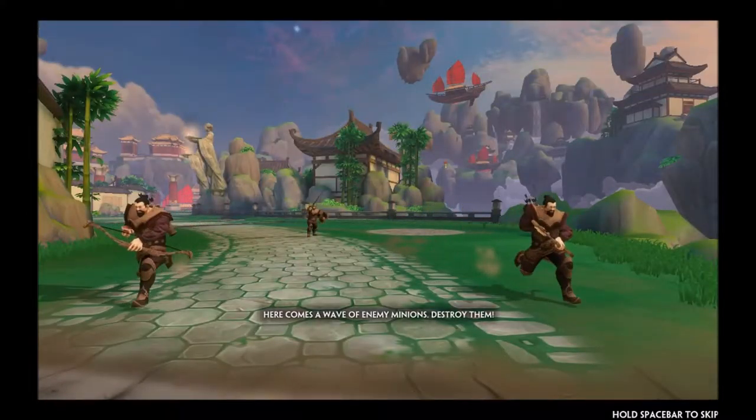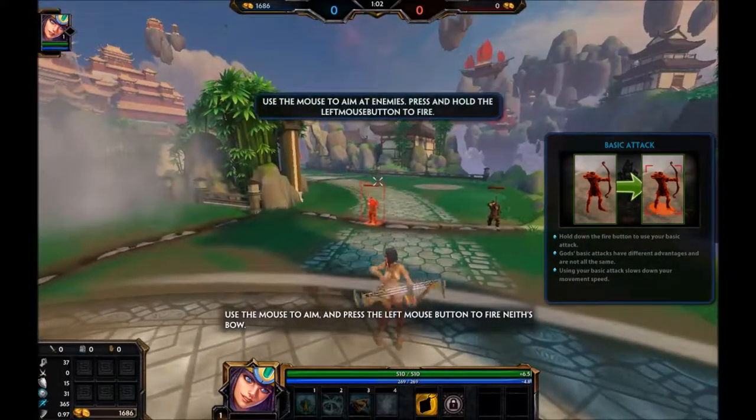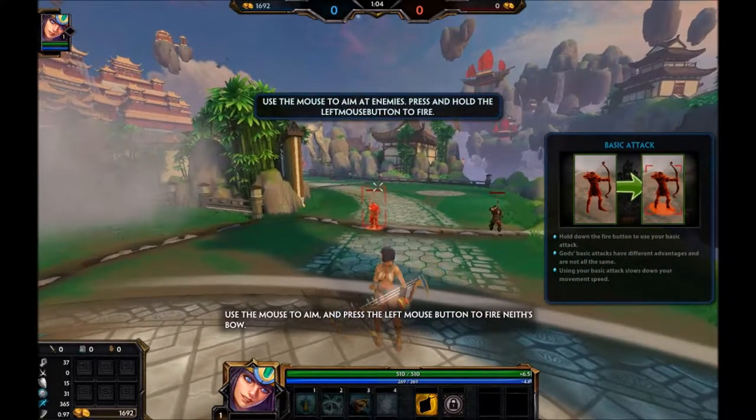Here comes a wave of enemy minions — destroy them. Use the mouse to aim, and press the left mouse button to fire Neith's bow.